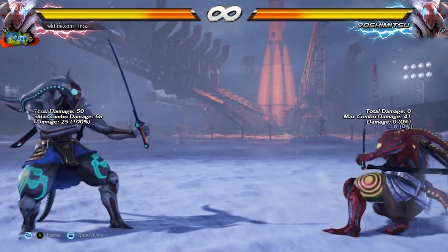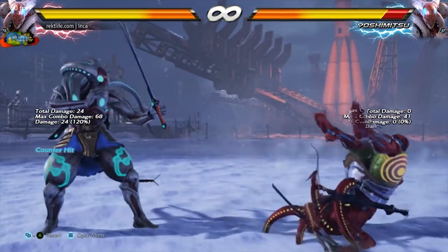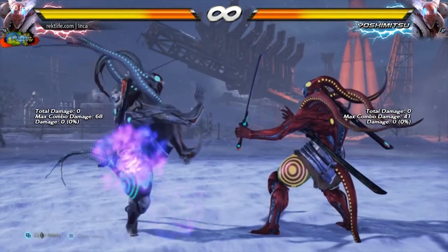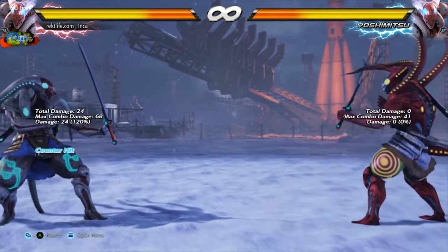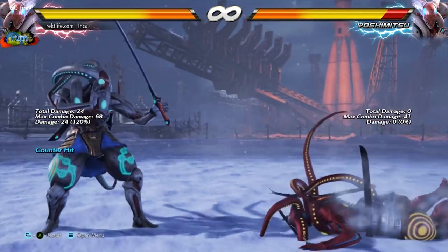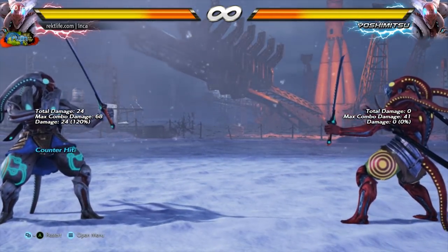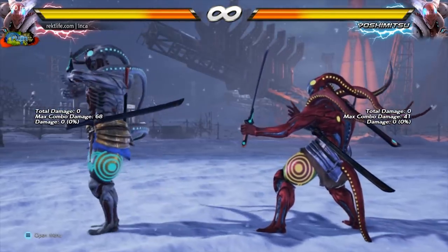Another move that got buffed is his back turn down 1. On counter hit, it flops and does his funky little animation. When it connects close, Yoshimitsu gets guaranteed follow-ups. Just know that after the down 1, you recover in a crouch animation, so if you want to do a standing move you have to cancel the crouch either by dashing or by pressing up.